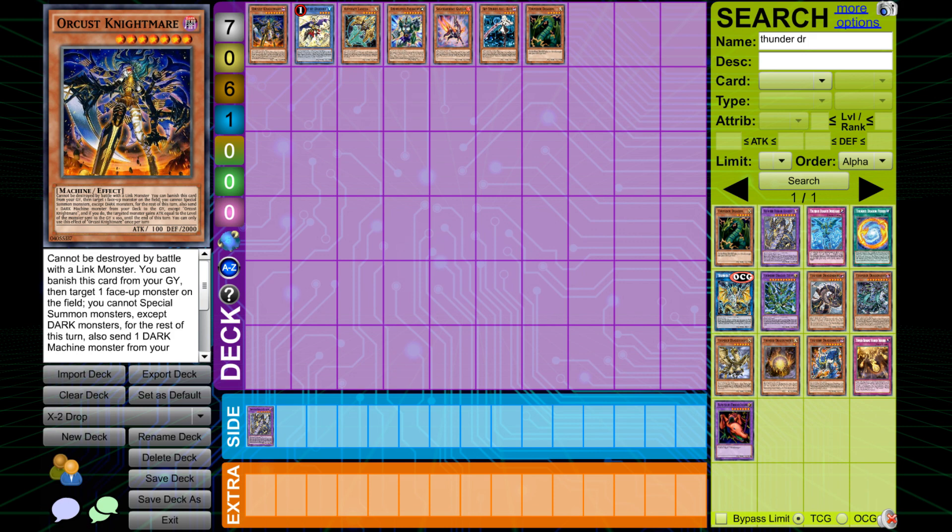One of the reasons I like the Orcust deck a lot is because the hand traps that are good against the meta aren't good against it. Ash is okay, but Droll and Lock Bird does absolutely nothing to you because you only search once in the combo — and that is to get the rank-up spell. You search, that triggers Droll, and after that you're just clear to go from point A to point B no problem.